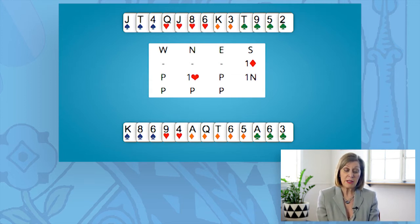The next hand passes, and North adds their points to Opener's. They know that there aren't 25, they know that there's not enough for game. They've also got a balanced hand, so they would pass and let the contract finish in 1 no trump.